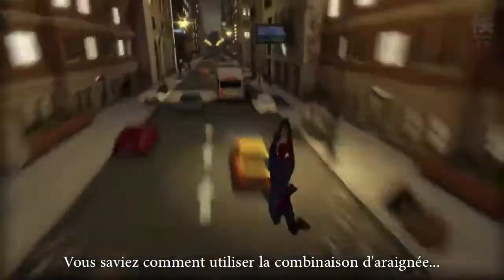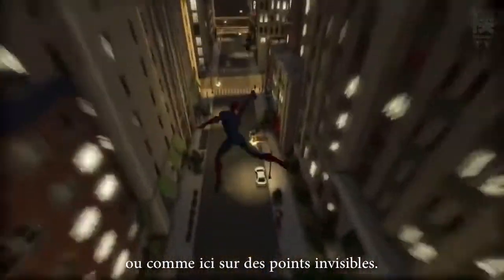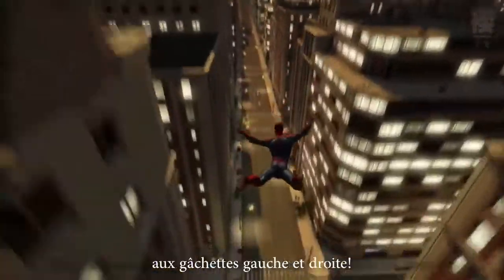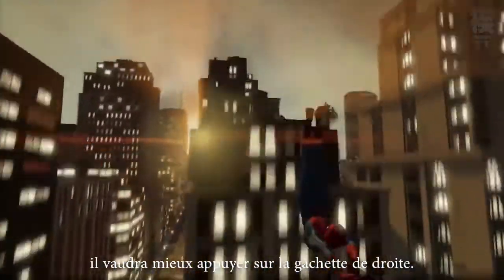You can notice right away that the web-swing mechanic feels different. Spidey's webbing now connects with buildings and objects in the environment rather than attaching to invisible points in midair. We've mapped both arms to the left and right triggers respectively. If there's a building to the left, it's better to use the left trigger, and if there's one to the right, then it's better to use the right trigger.